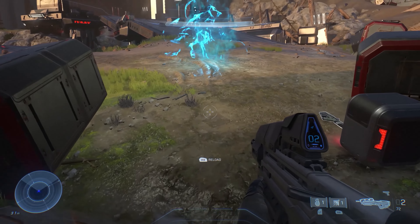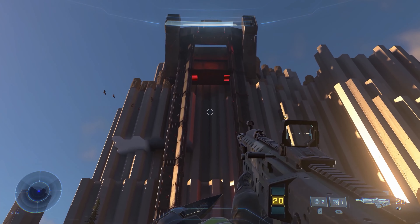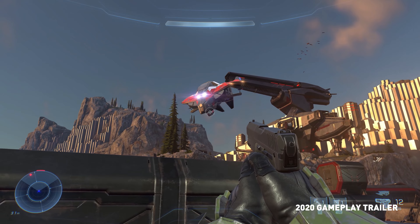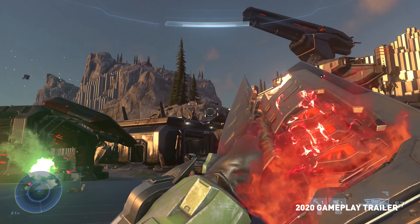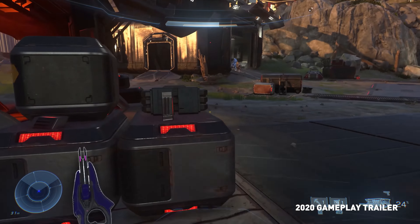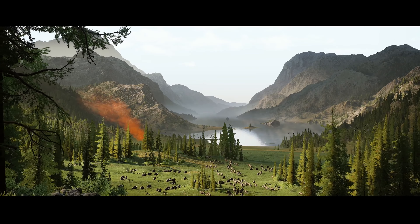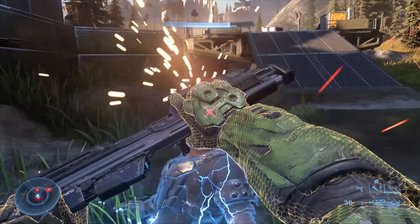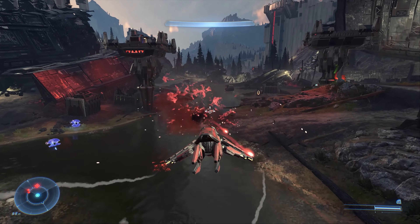First, we have to talk about the visuals in the game. This was the primary bone of contention when Halo Infinite's gameplay was first revealed — the visuals did not hold up to the expectations of gamers for a flagship next-gen title. 343's 2018 tech demo for the Slipspace Engine did not do the game any favors, but what a difference a year can make. Halo Infinite looks much sharper, more detailed, and refined, with better lighting despite the lack of ray tracing on release.